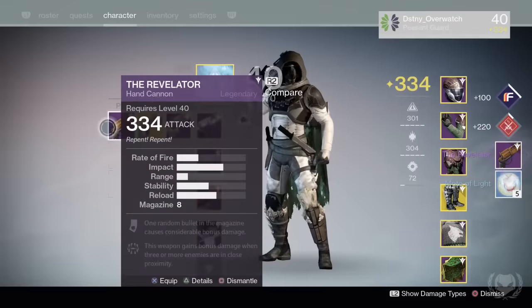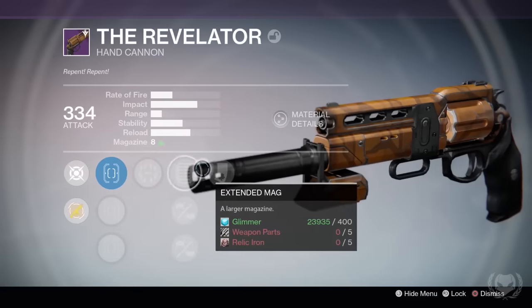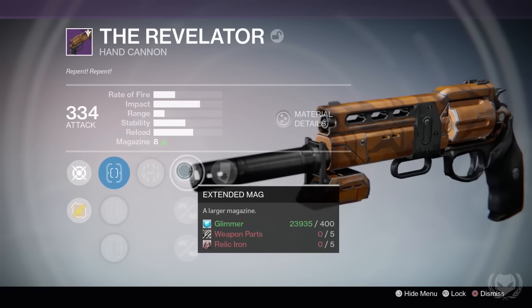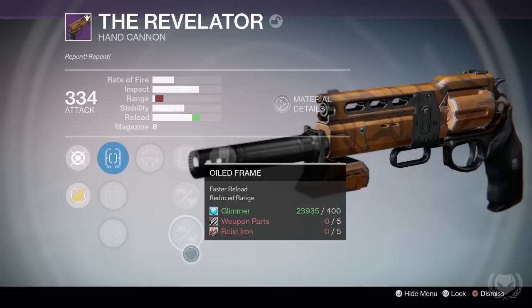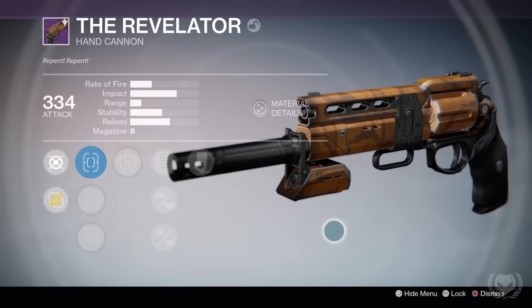Finally, on my Hunter I got the Hand Cannon called the Revelator, and surprise surprise, it came with some bad perks. It did come with Luck in the Chamber, but the rest are terrible — Surrounded, Extended Mag, Casket Mag and Oiled Frame. Instant dismantle. I think I'm going to be sticking with my Lord High Fixer.